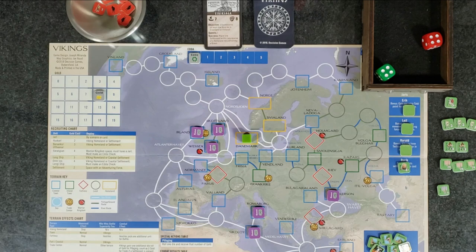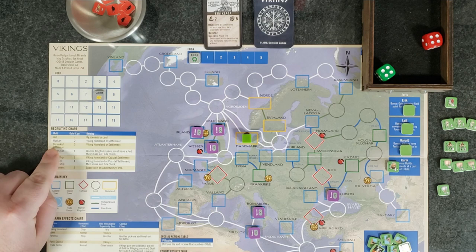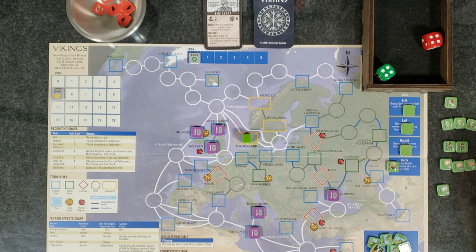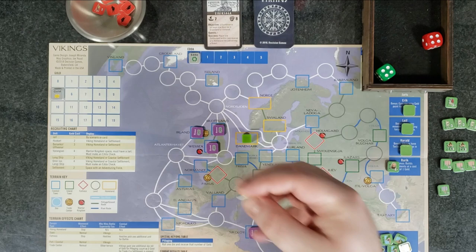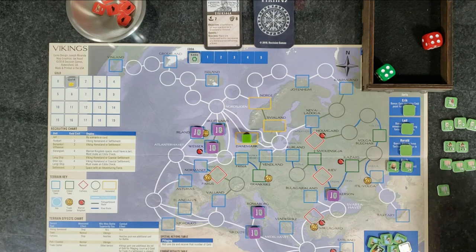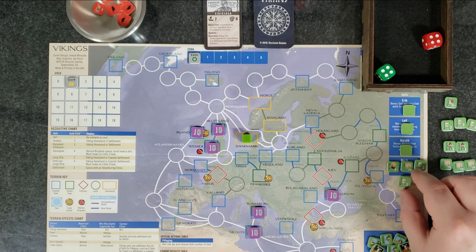Let's go ahead and buy our units. With Rurik over here, we have our gold and there's a recruiting chart of the different units — some units you can only buy under certain circumstances, particularly the really tough ones. Let's buy a longship — that'll cost three gold, so mark off three. We have our longship here. Again, cool little artwork on the counter, I like it. Let's go ahead and buy two Huskarls — two gold each, so that'll leave us with one gold.